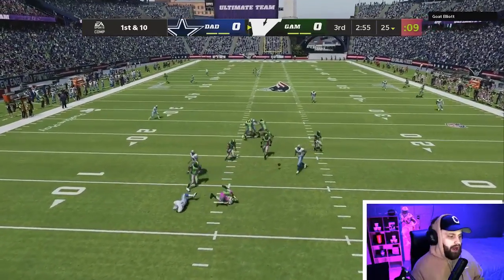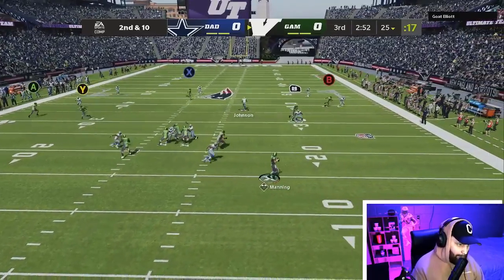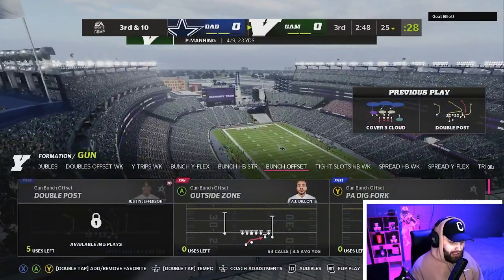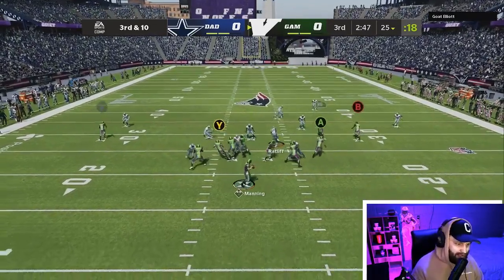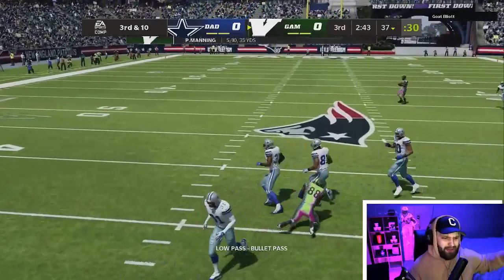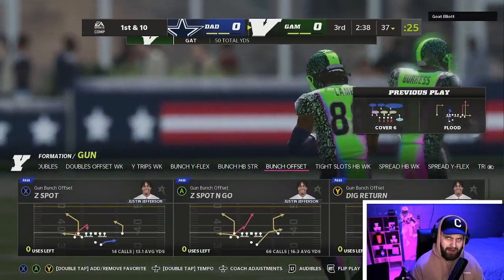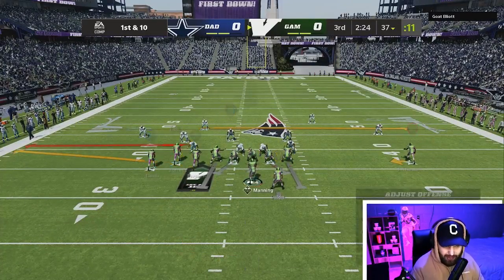We do have CeeDee on the outside but we might move him to slot — I'm pretty sure he plays slot in real life, correct me if I'm wrong. First play of the game it looks like we're gonna get jammed and just throw this one away. If we can get it over the middle that would be beauty. Looks like we're gonna throw it over the top — and we get a little bailed there, I'm not gonna lie.